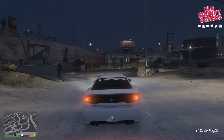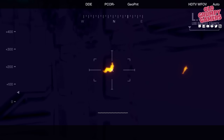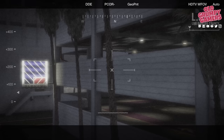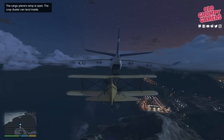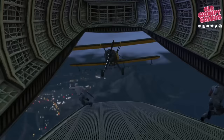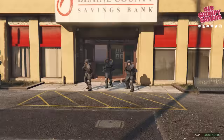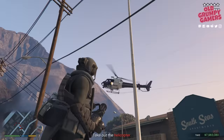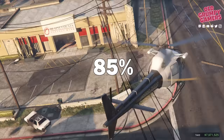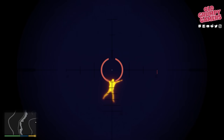Continuing with the regular storyline, the next investment needs forward planning. After Franklin and Trevor complete Eye in the Sky — where you steal the car using the police chopper — load up each character with ammo, then buy Vangelico (VAG) on LCN. A few missions later, after Minor Turbulence — where Trevor boards a plane with a plane — Vangelico will spike, netting a profit of 40 to 50 percent. Commenter Toby Does R6 mentioned holding off until after the Paleto Score for a whopping 85 percent return, though that's unconfirmed.